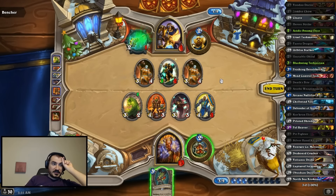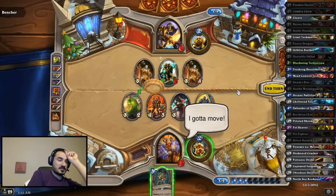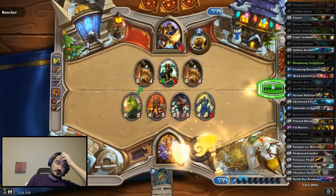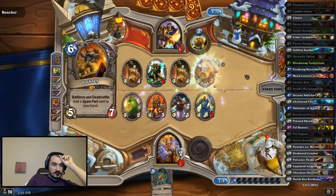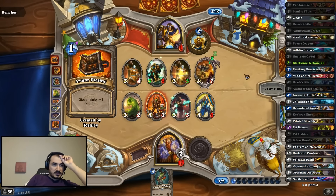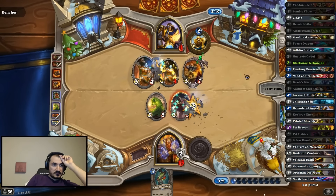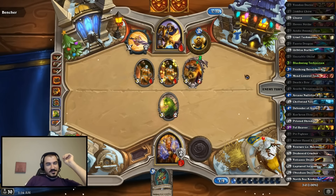There's Truesilver and Kings. What do we have that does one damage directly? We also kind of lose versus the taunt. But if I play the Blackwing Technician... we still kind of lose versus that same taunt. I think we should probably armor up. Needs a freeze or a taunt. This doesn't do it. We've won.